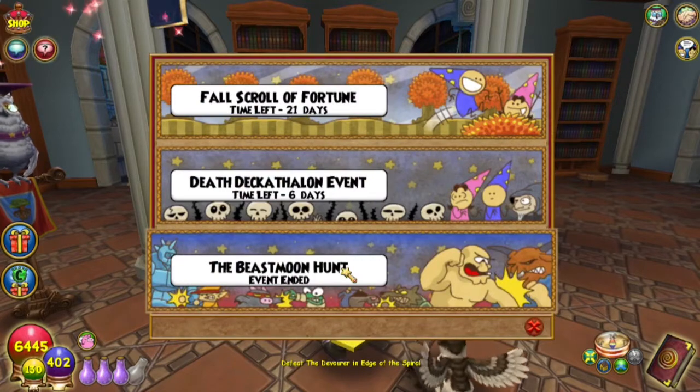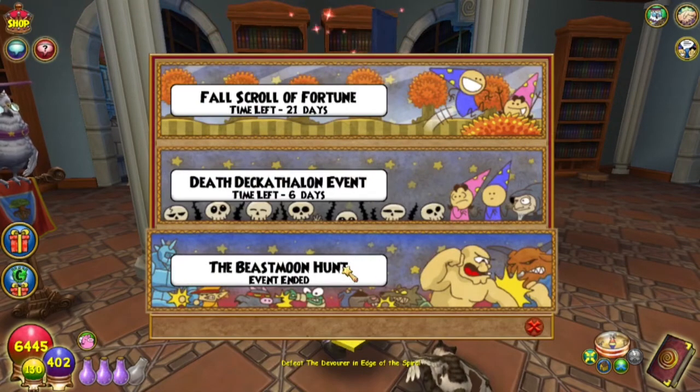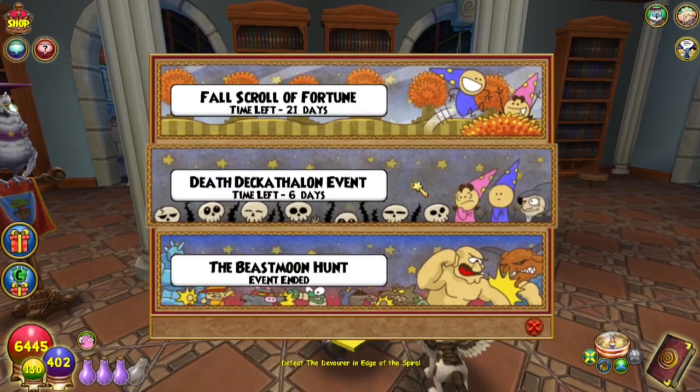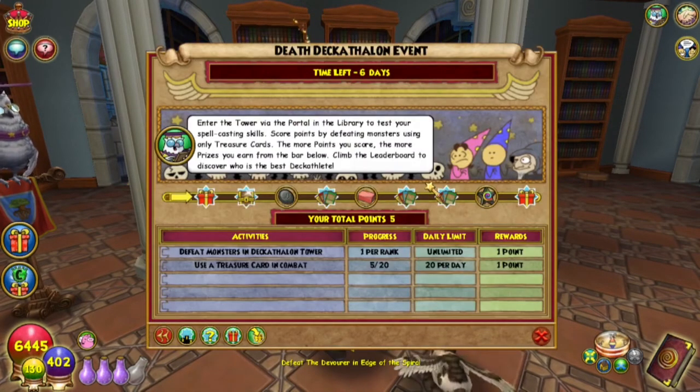For the event that just ended, you have until Friday of that week to redeem anything you've earned. Everything during these events goes towards your Scroll of Fortune. There are two ways to get points during this event: using a treasure card in combat, whether that's inside the Decathlon or not — you still get credit.